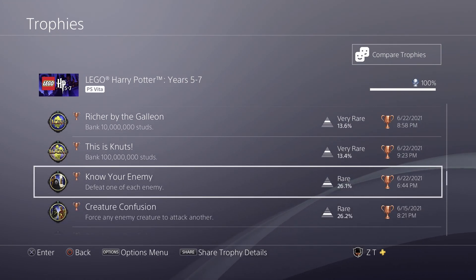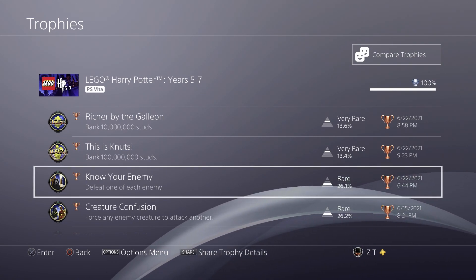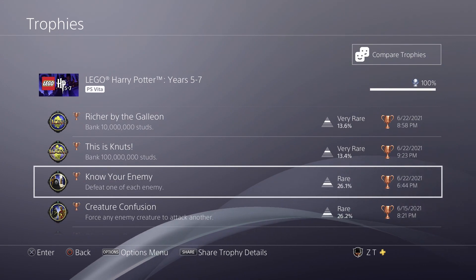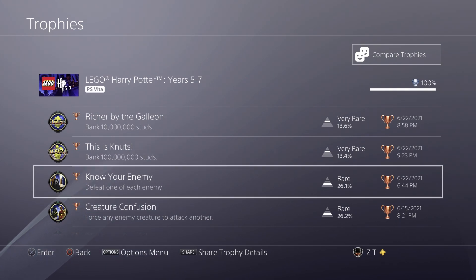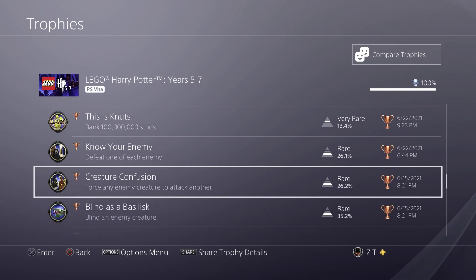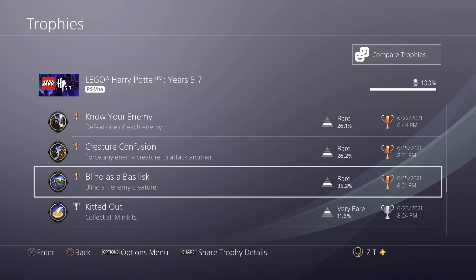You have to defeat one of every enemy. This one took me a little bit longer than I thought — I guess I missed one enemy somewhere. But by the time I had finished my free play run, I managed to get it. You may just want to look at a list of all the enemies to make sure you don't miss anything. There's also one that requires you to use a spell — maybe Confundo or Imperius — to make an enemy attack another one. I don't remember which one it is; maybe Lumos hitting someone.